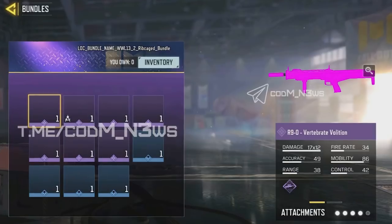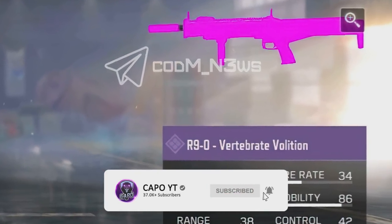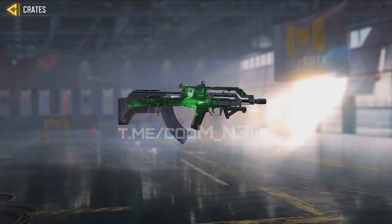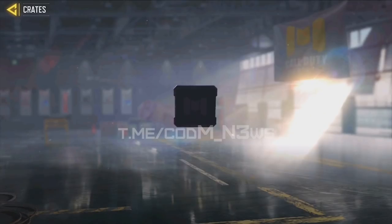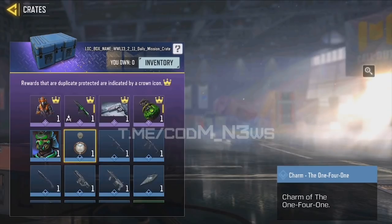Whether you like those bundles is up to you. Then we are going to get an R90 skin inside a crate, though we don't have a model yet. When talking about the daily mission crate, we are going to get the Scout 2 Firewalker skin, the BK57 Going Kawaii skin, the sticky grenade Serpentine, and most of these items previously came out in paid crates.